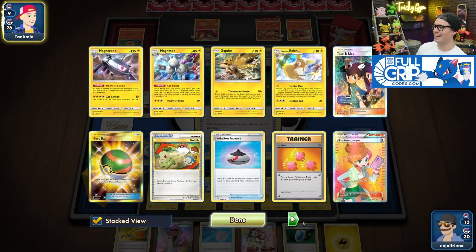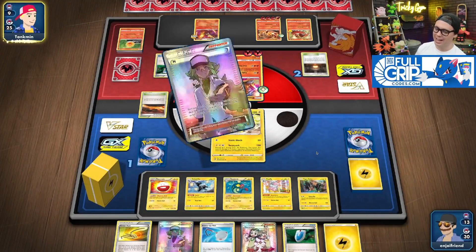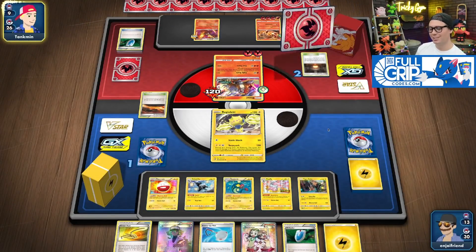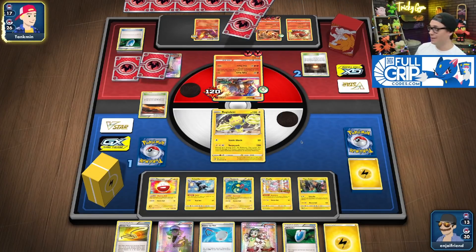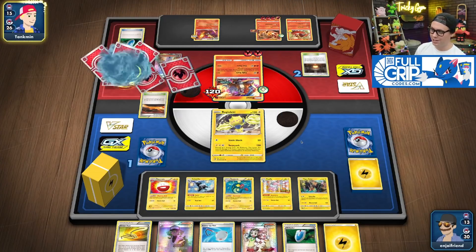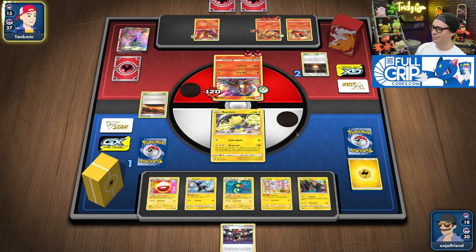Reset Stamp, Switch, Hex Maniac? Trevor doesn't play Hex Maniac — he's a hater. That's the one thing — you can always plan on Trevor never Hex Maniac-ing you. Trevor said in the middle of our game it's a dead card, but now Hex is the card that could win him this game. But he doesn't play it.